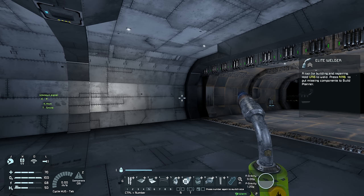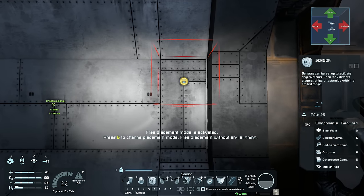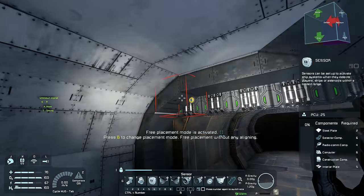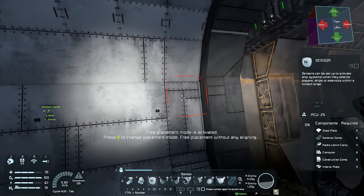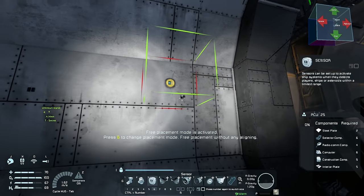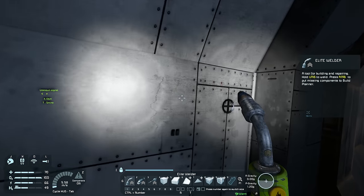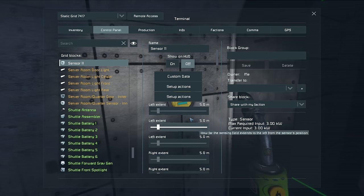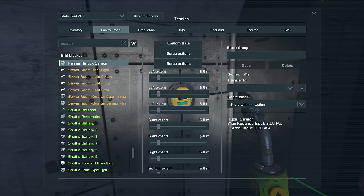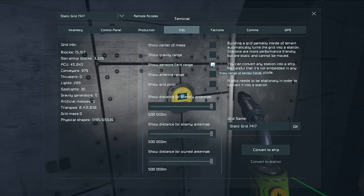The first thing I need to do is set up a sensor. I'll make the sensor this color and try to place it in the center. The room is five blocks tall, so the center should be right there. Let's withdraw the components and place one sensor there — and yes, it does look like the center of the room. So let's go into this sensor and call it the 'hangar airlock sensor.' I want to show this block on the HUD and then go into info and show the sensor's field of range.